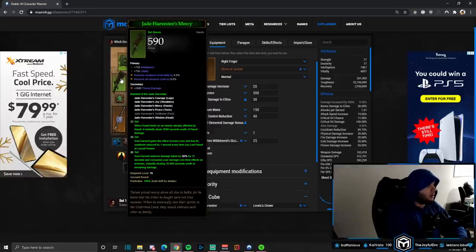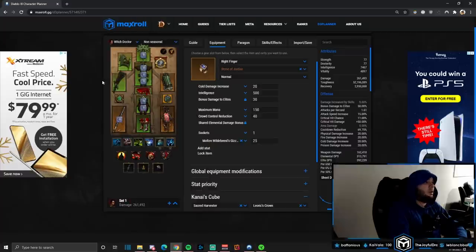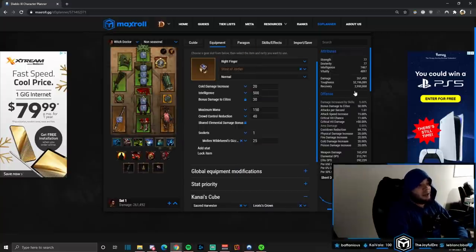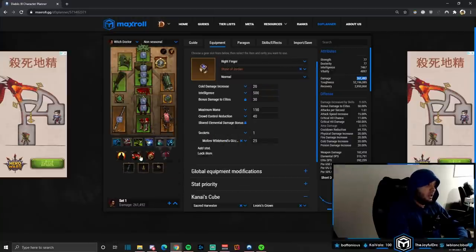The four-piece: Soul Harvest gains the effect of every rune and has its cooldown reduced by 1 second every time we cast Haunt and Locust Swarm. The six-piece: after casting Soul Harvest, consuming DOT effects on enemies instantly deals 10,000 seconds worth of remaining damage. One issue in the set dungeon: if you hit too hard, the enemies die before you can Soul Harvest them for the first objective. I've nerfed my damage to about 260,000 sheet damage — no Emerald in the weapon, no crit on gloves. Don't walk in with 2,000 Paragon.